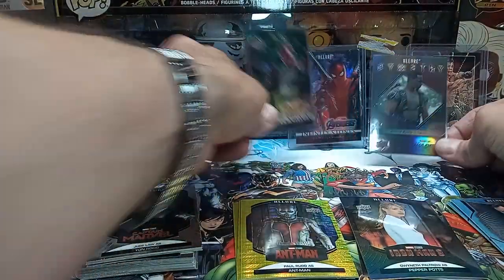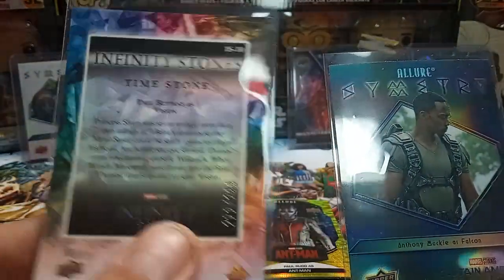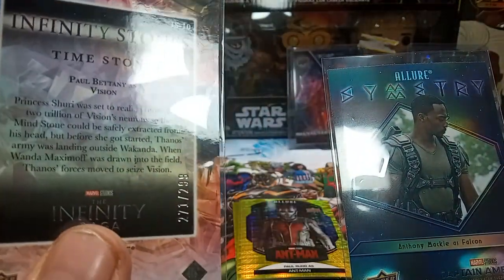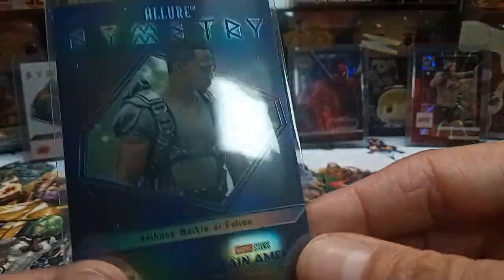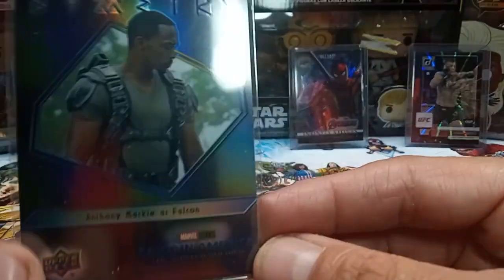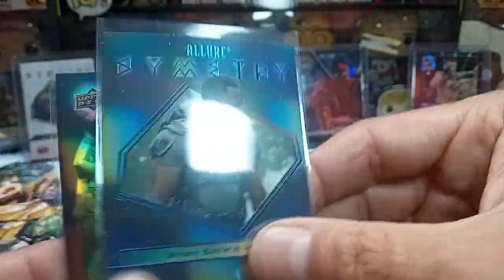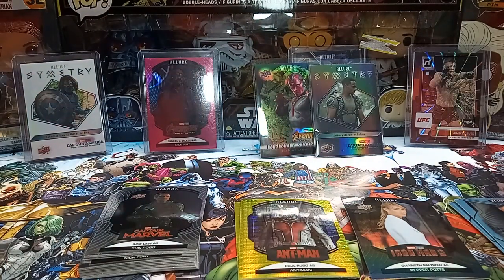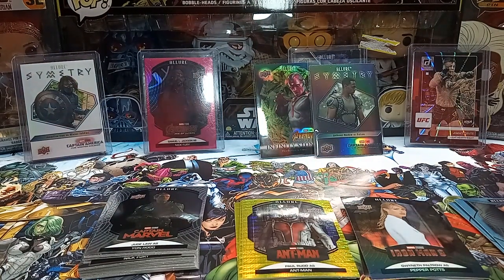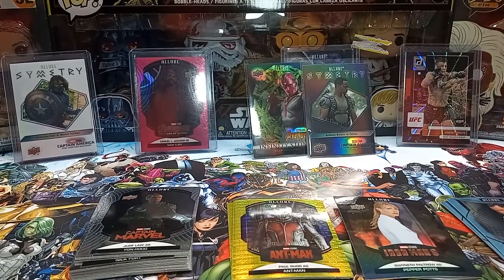Did get two nice pulls out of that one. Got the Infinity Stone of Vision, numbered to 299 on the Time Stone, and the Symmetry of Falcon. Not bad at all. Hope you enjoyed the video — like and subscribe for some more. As soon as my local stores decide to stock some more cards, I'll be opening some more.